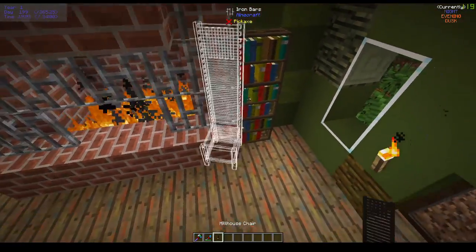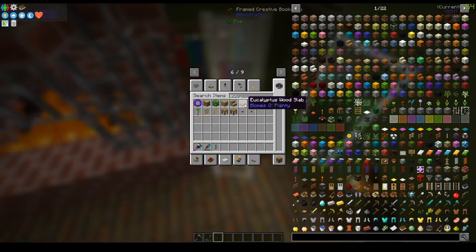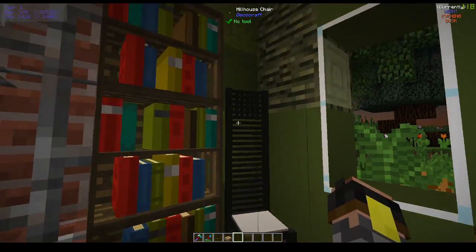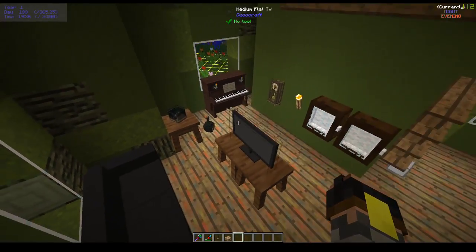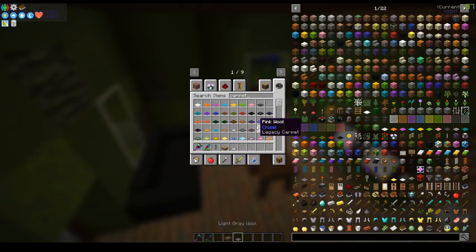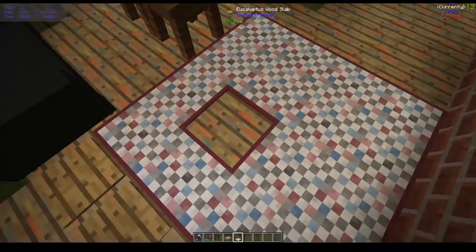Last chair - we can maybe place it right there. Oh no, that's not what I meant to do. There, there - getting that one back. There, thank you. Can we sit here? We absolutely can. Then we can sit there and read a book or whatever. Now let's see - is there any places where we don't have light here? Seems good. And I think that's it for downstairs. I think maybe we're gonna have some sort of carpet - let's see, do we have any other type of carpets?